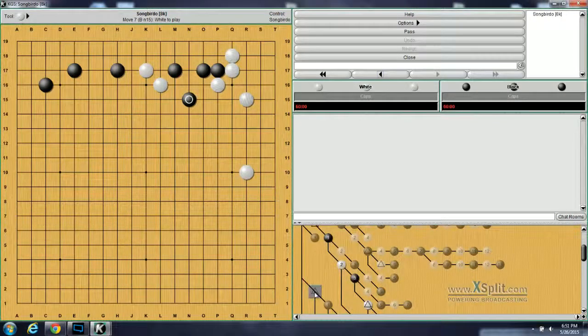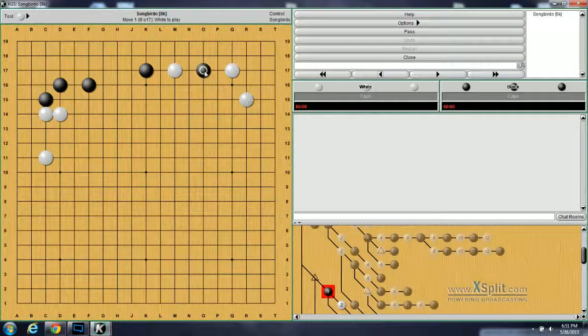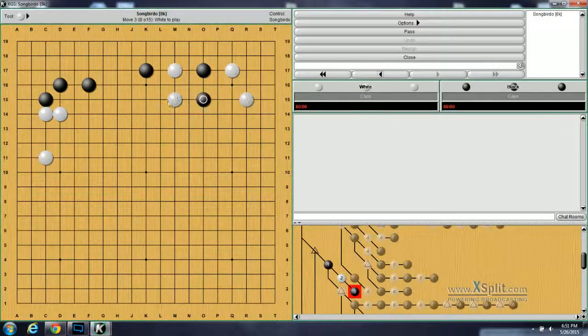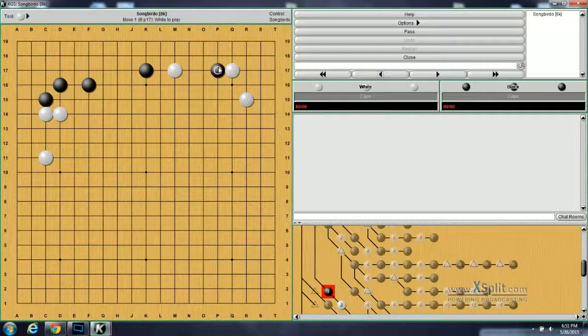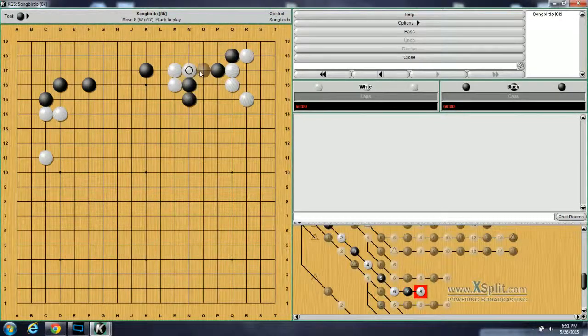Moving on to problem number 84. White has made the optimal three-space extension here for this enclosure, but black can still invade. How should black invade? Like with every other three-space extension, the invasion point is the middle here. And if white jumps out, black will jump out, and it will do the running fight in the center again. If black doesn't do this move and instead attaches in here, this is actually considered a failure, because white will defend, and if black does this hane thing again, it tries to shoulder-hit this move. The black shape is completely destroyed, so this is definitely not as good.